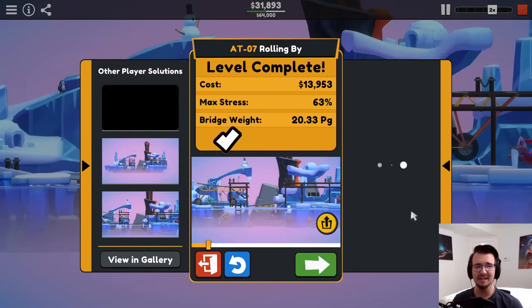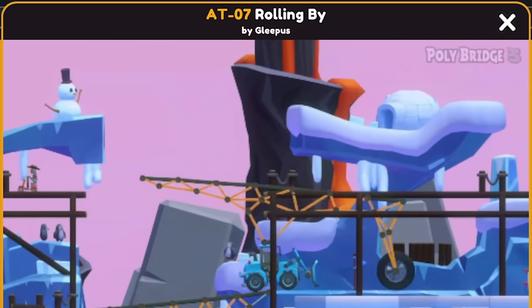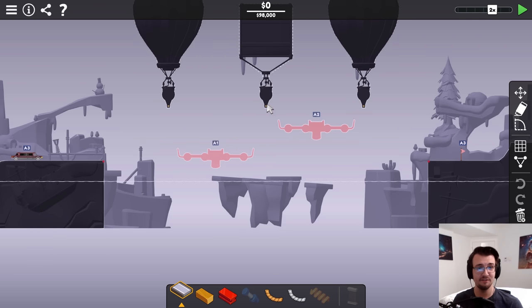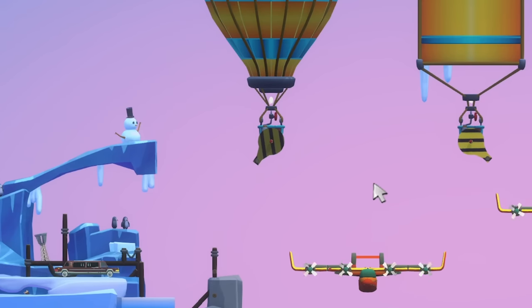I extended the road a little bit more on the left side and that's enough to get it. What a cool concept. These have all got to be really interesting for cheap. This is half-balanced on the vehicle itself — that's very clever. This level looks pretty tough. These don't look like normal balloons. The anchor points rotate.